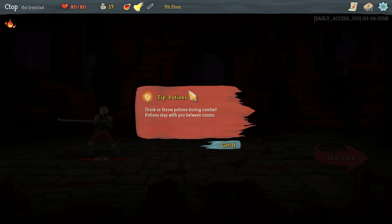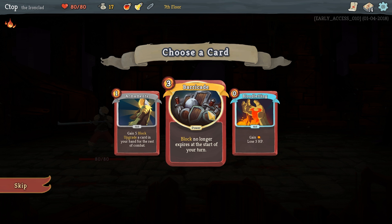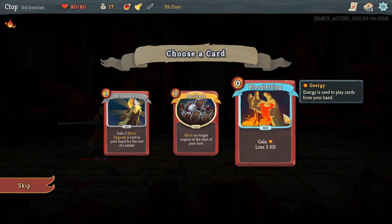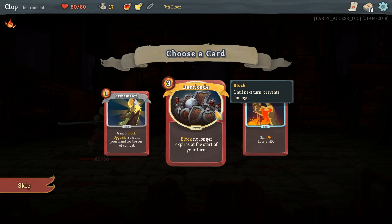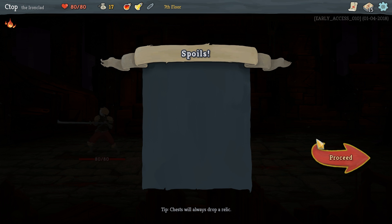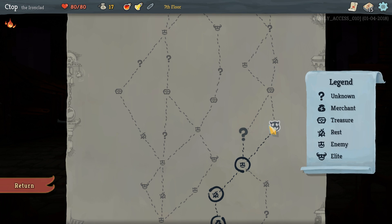We got an energy potion — nice! We can add a card: block no longer expires at the start of your turn, or Bloodletting which gains energy but loses three HP. I kind of like Bloodletting since we do regain health. Let's grab that.